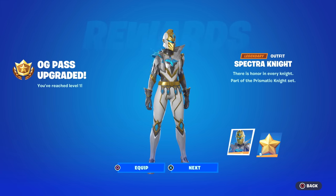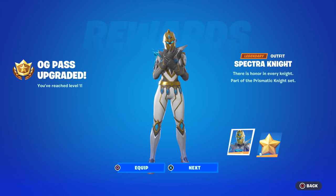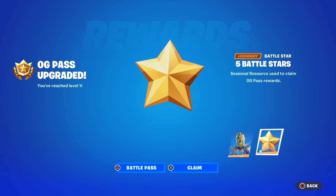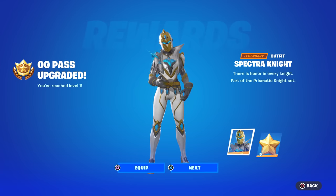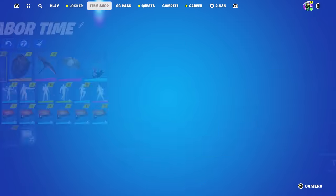We start with the Spectra Knight - 'there is honor in every knight' - and we get five battle stars. Even though this is supposedly a smaller battle pass, it still costs the full price of 950 V-Bucks, and you can get up to a thousand V-Bucks back just by completing it. So you spend 950, you get a thousand back.